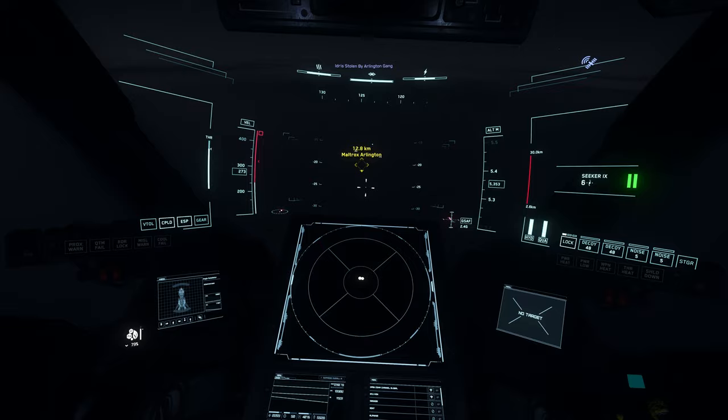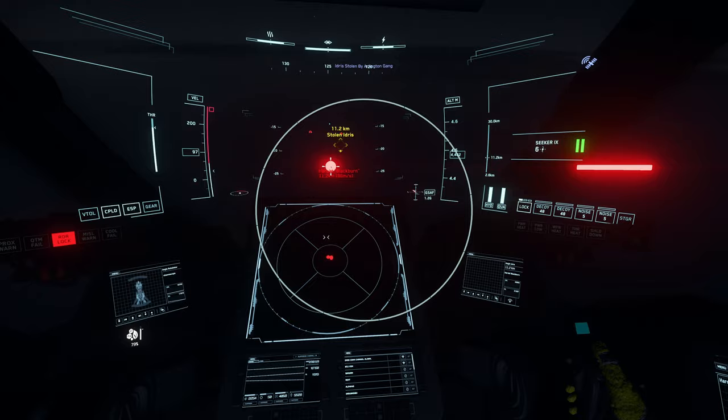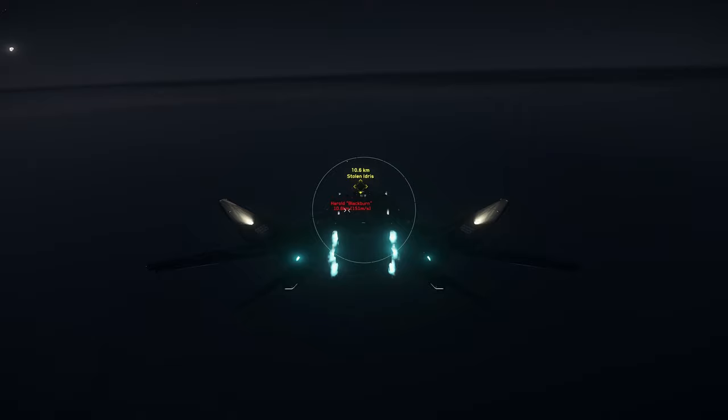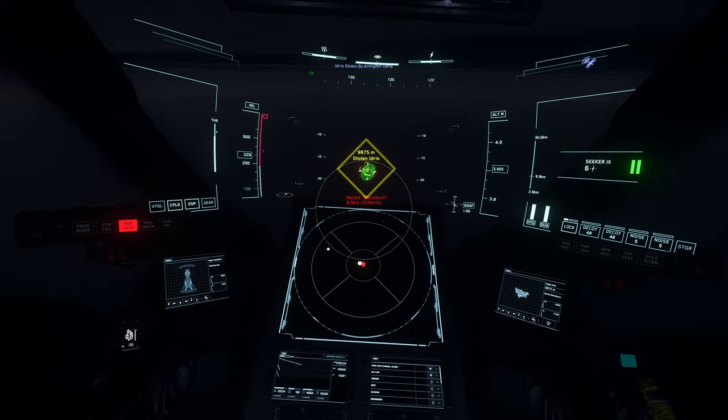We're approaching the target relatively slow. You should pick them up around about 12 kilometers and they all show up on your radar. You want to set your torpedoes to fire two at a time and release them around about eight kilometers. At that point you'll start taking incoming fire, so you're going to want to strafe upwards whilst going towards the target.